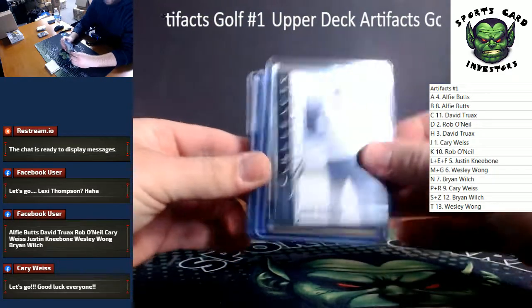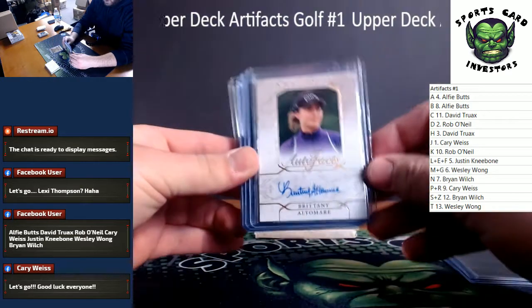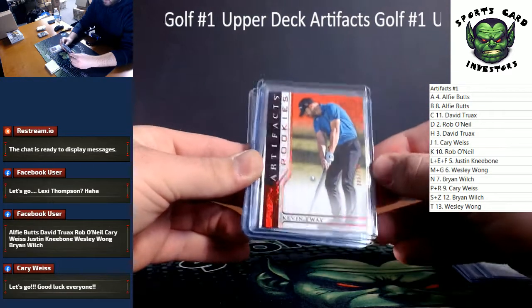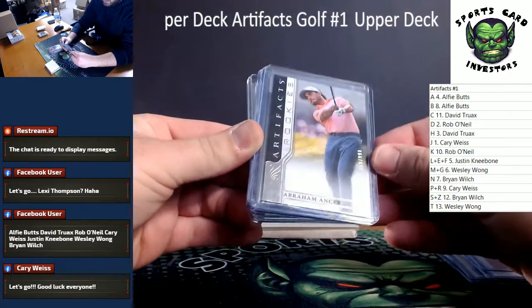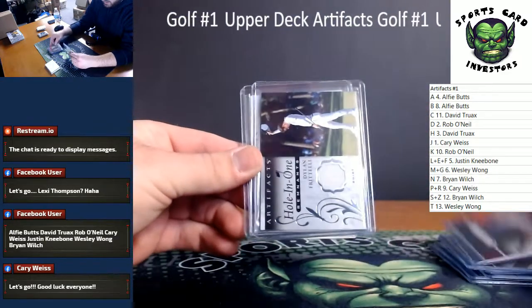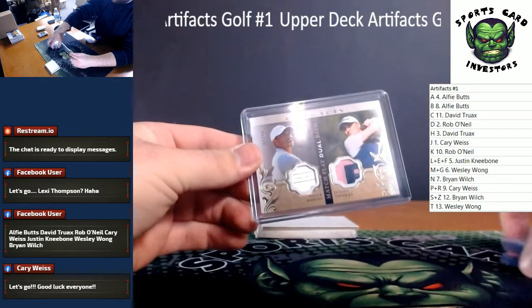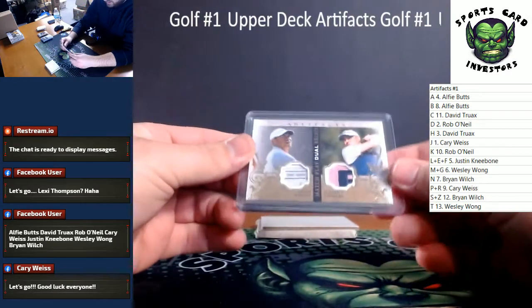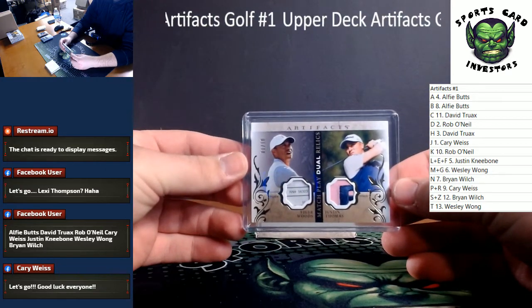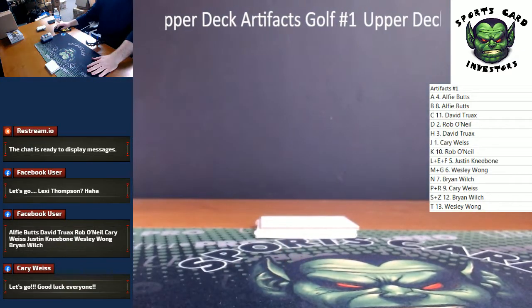You got: rookie of Nick Taylor numbered at 999, Orem of Natalie Gulbis gold foil, auto of Brittany Altamare the B spot, Kevin Tway rookie red numbered to 199, Abraham Ancer rookie at 999, Tiger Woods base, Pat Perez numbered to 249, Dylan Fratelli hole-in-one relic — and we are having an insane random at the end of the night: Tiger Woods, Justin Thomas dual relic numbered to 10. Stay tuned in the thread for that. That closes us out for number one — thank you guys so much!